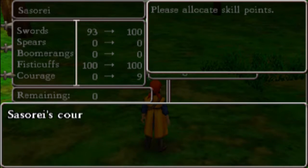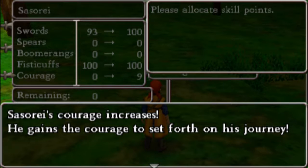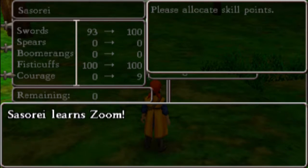Sasori learns Giga Slash — he becomes a god of the sword. Sasori's courage increases; he gains the courage to set forth on his journey. He learns Zoom.